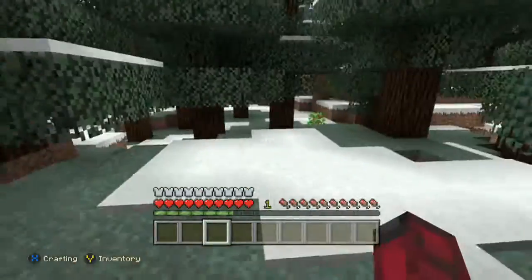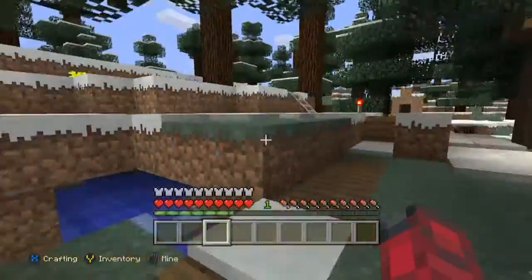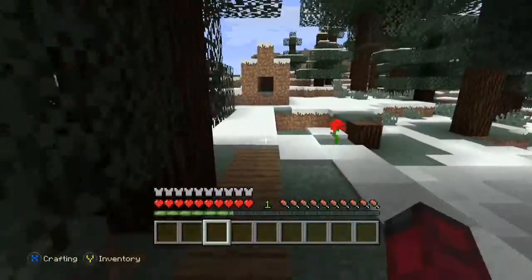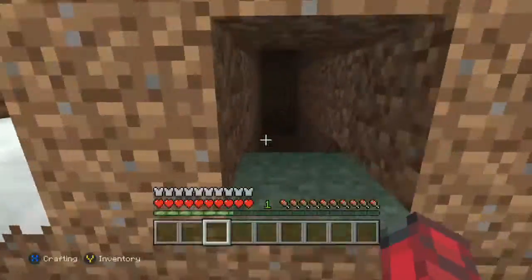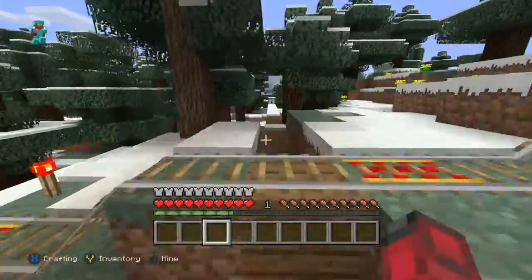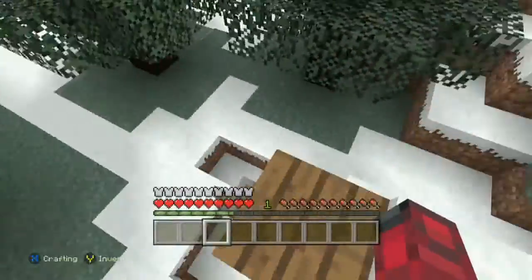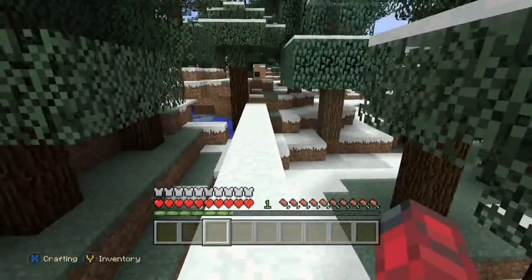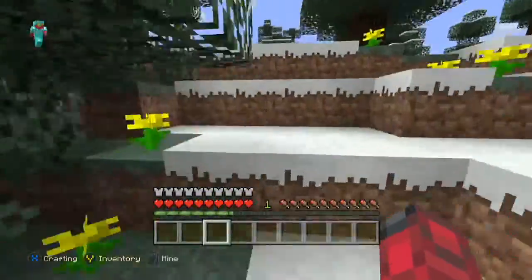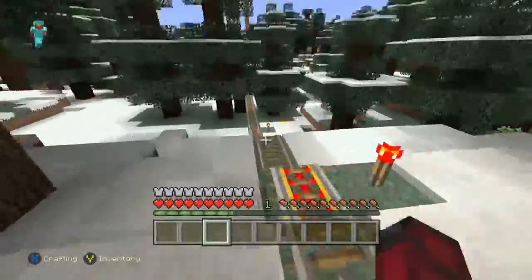Right here is another achievement I was working on that I realized did not work. I basically trapped a skeleton here so I could kill it from 50 blocks away using a dispenser — but I couldn't shoot an arrow from the dispenser and it didn't work. It's the same world but transported from the Xbox 360. I've been doing this before the Raxio appeared.